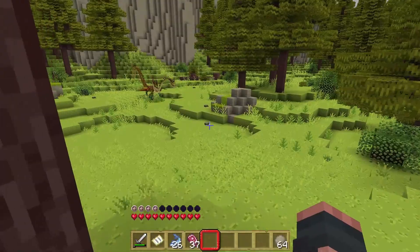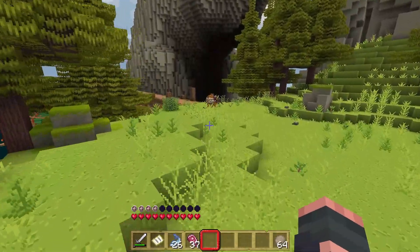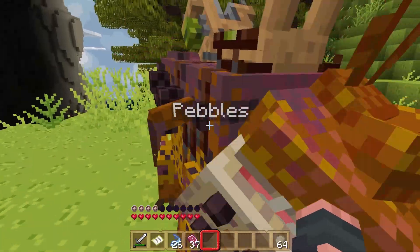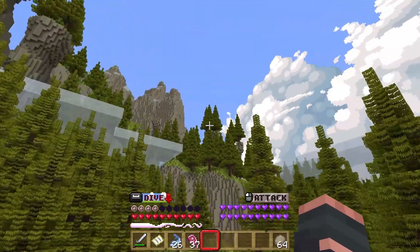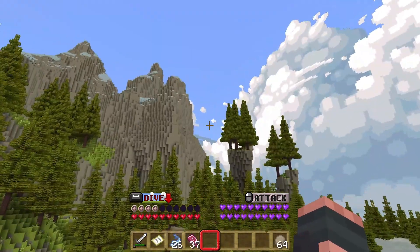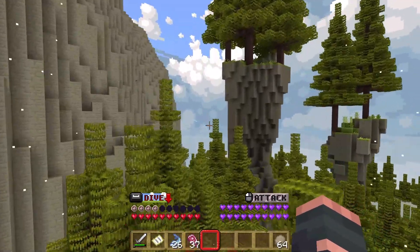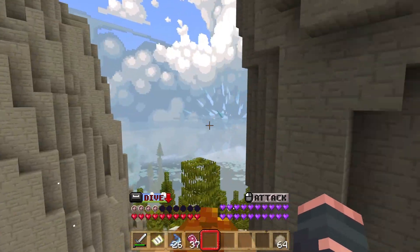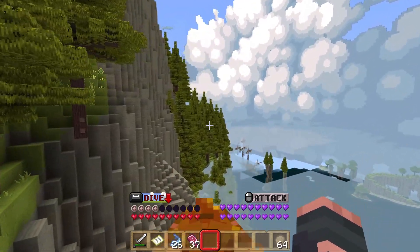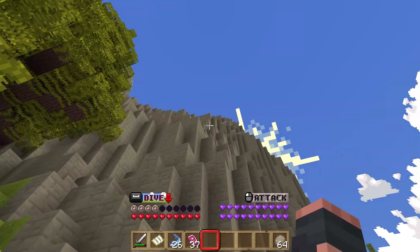Okay, so there's a Hideous Zippleback in here but I don't see any Deadly Nadders. I'm gonna see if I can find all of the dragons that we're missing, and then once I experience them in the wild I'll pick another one for today's episode. Let's go look and see if we can find the Deadly Nadder - it's somewhere on Berk. Let's fly around the island and see if we can get a good bird's-eye view of the entire area.